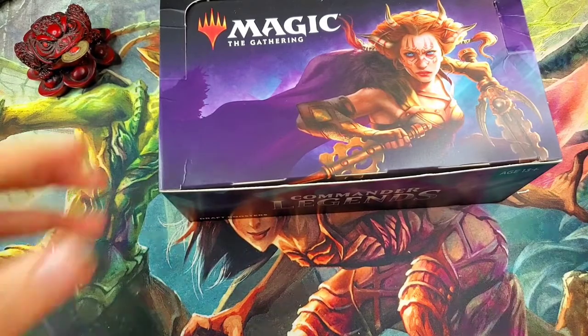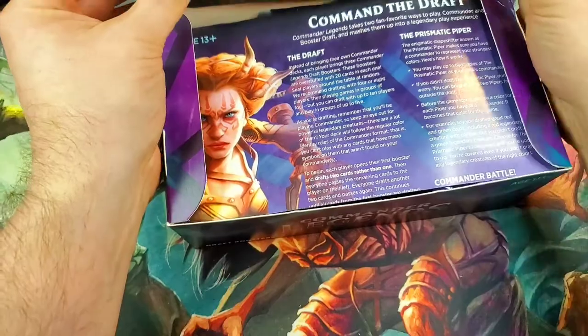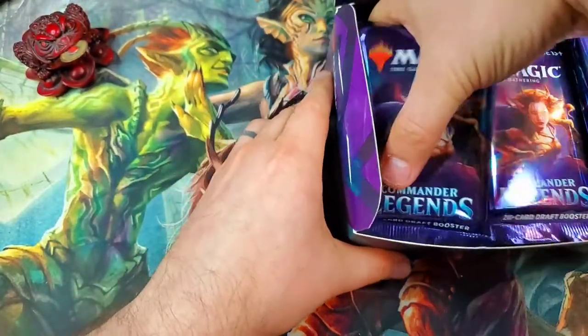We've got 24 packs here of 20 cards each — a different style of drafting obviously with a commander theme — and we are going to split it left, right, and center.